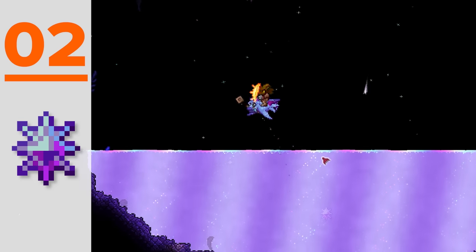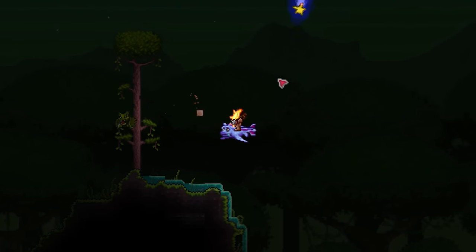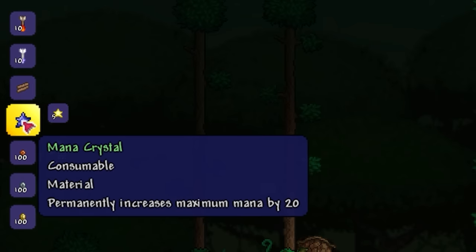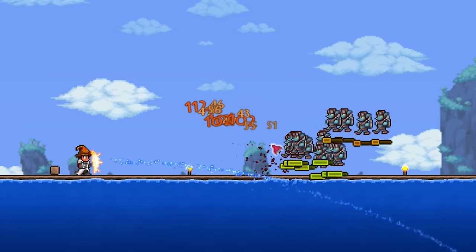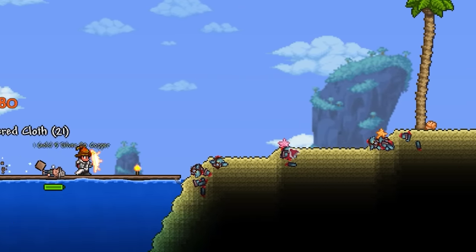Next up we have the Arcane Crystal, another one to go for in the early game. This one's just a no-brainer for any mage, simply requiring you to throw a single mana star into shimmer, which can be obtained in the first few nights of playing. When consumed, you'll benefit from a 5% reduced delay between using mana and mana regen starting. Pretty neat.